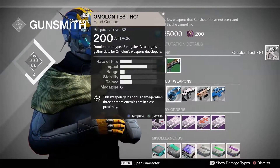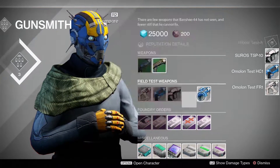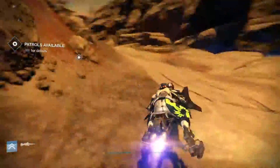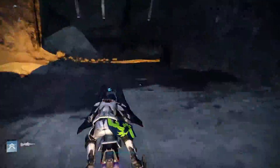G'day guys, it's Wynn here with a quick video to show you the areas I'm using this week to quickly get my gunsmith bounties done. For the first one you need to kill Vex Minotaurs with the Omelon Fusion Rifle. The best place for this is going to be the Vex Citadel on Venus, so jump into the Venus patrol and head around to the Citadel.